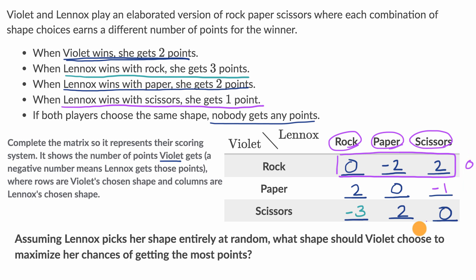When Violet picks paper, the average of her outcomes is (2 + 0 + (−1)) / 3 = 1/3. So the expected value is one-third. When Violet picks scissors, the outcomes sum to negative one, giving an expected value of negative one-third. So the best expected value for Violet, assuming Lennox picks at random, is to go with paper — giving a positive one-third expected value.